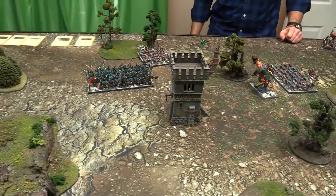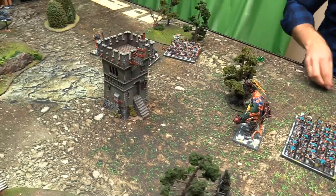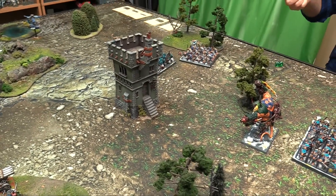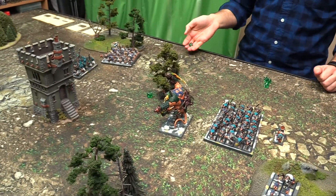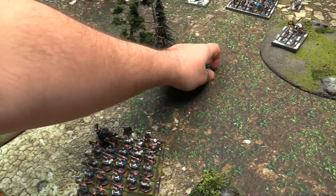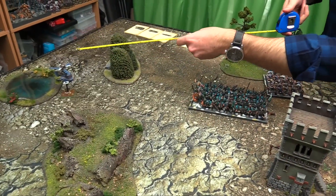Two channels on a five for the magic phase. It's going to be a big phase of four power dice. One for the Warp Energy condenser from the engineer, one for his channeling staff. Double threes, then just one regular channel on a six - five dice total. Two to five. Three warp tokens from the beginning of the game for some Warp Lightnings. Definitely going for Warp Lightning.